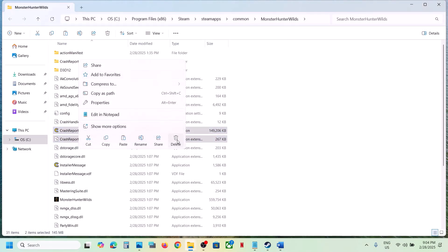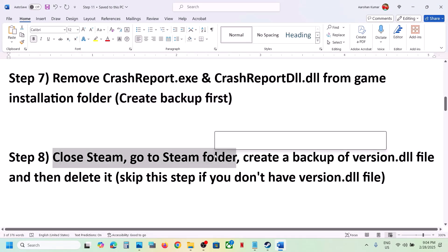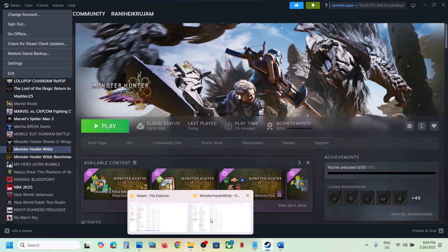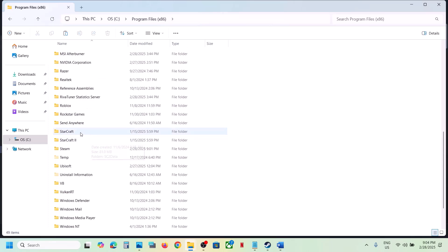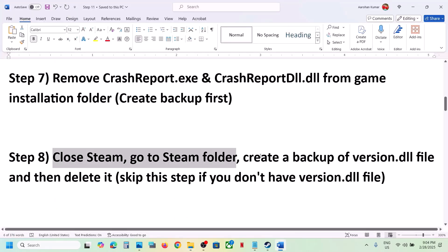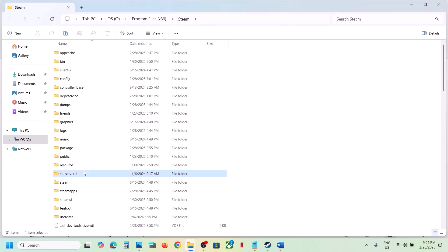Launch the game and check. Still not working? The next step is to close Steam and go to the Steam folder. Exit Steam, then go to the Steam folder — if Steam is installed in C drive, open C drive, open Program Files (x86), then open the Steam folder. Once you open the Steam folder, create a backup of the version.dll file.